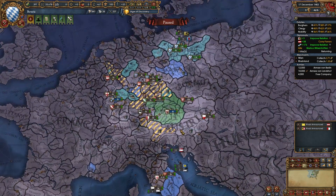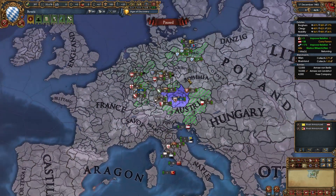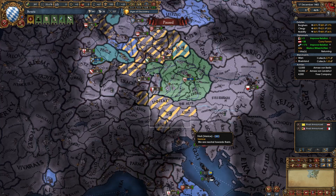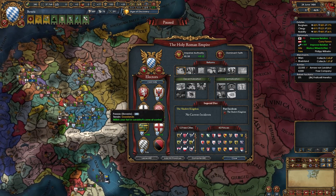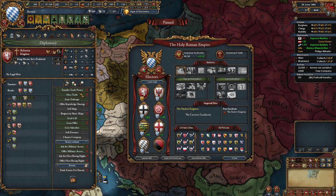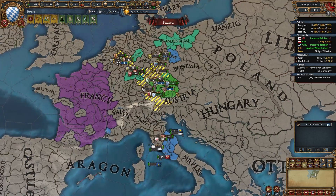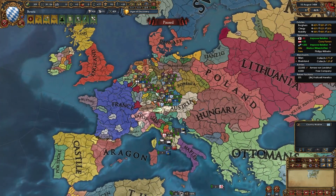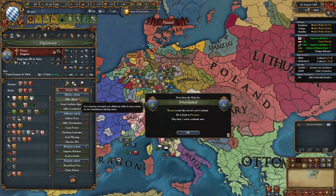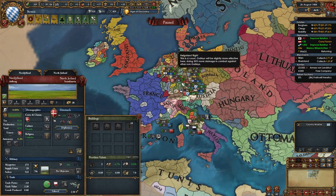At this point, pretty much everyone except Bohemia should be voting for you — you may have even gotten lucky and Bohemia likes you, in which case everyone votes for you. After this point it's hard to lose the Emperorship. Once you break your alliance with Austria, find another strong ally. Options include Poland, Hungary, France, Castile, and Denmark — I've just royal married France and can ally them. Try to get some of those guys. If you can pass Imperial reforms, do it.